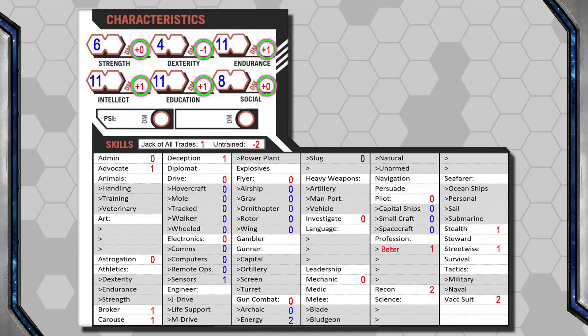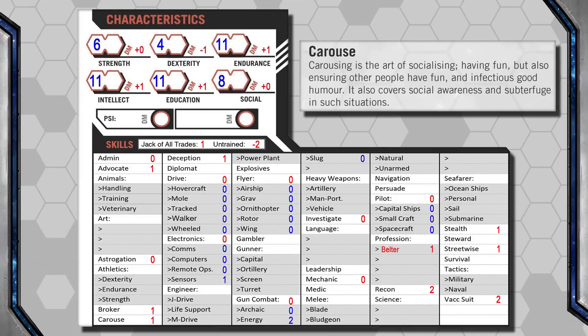For characteristic checks — like an Intellect check to solve a puzzle, or a Strength check to open a stuck door — you simply roll 2d6 and add the dice modifier next to that stat. So with Jack, we roll 2d6 plus 1 to any Intellect checks, or 2d6 plus 0 to any Strength checks because his strength is average. And for a Dex check, he has a minus 1 due to his terrible dexterity.